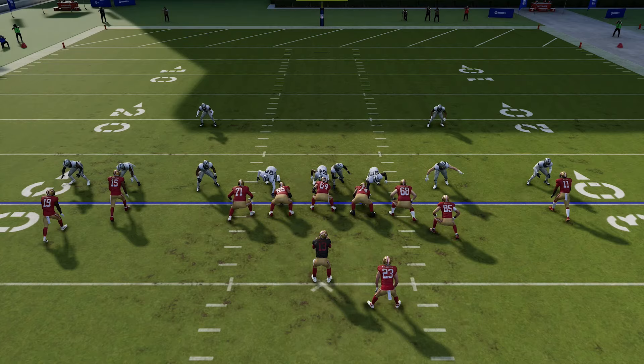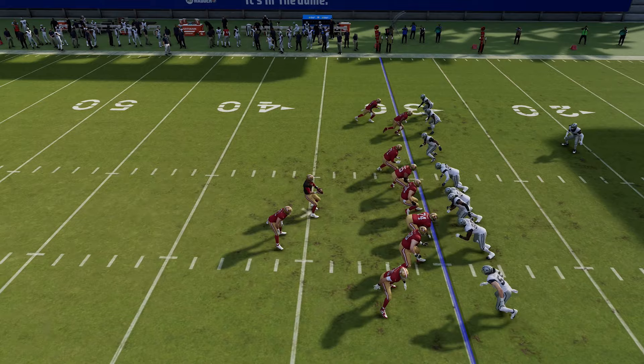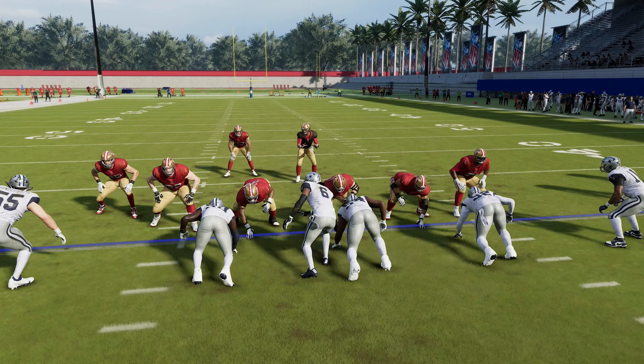I'm going to show you a blitz setup out of the nickel 3-3 cub from the mike blitz zero defense that still brings a gap pressure from a safety who's lined up at the middle linebacker position.